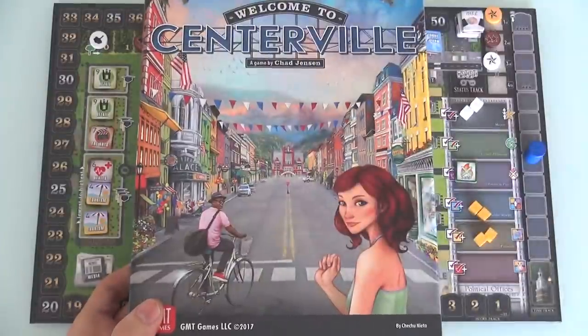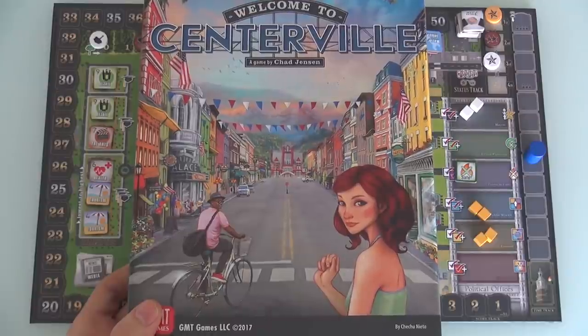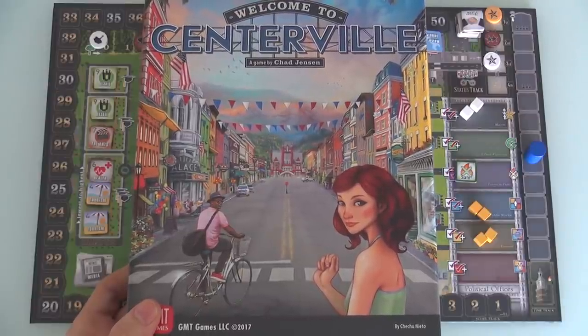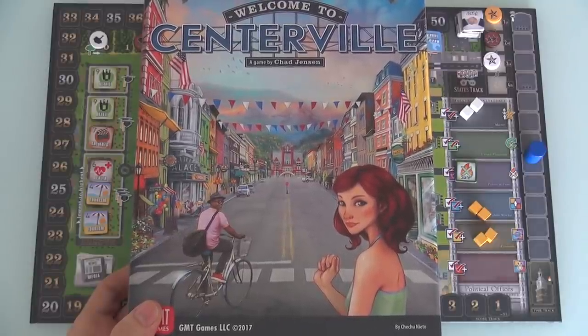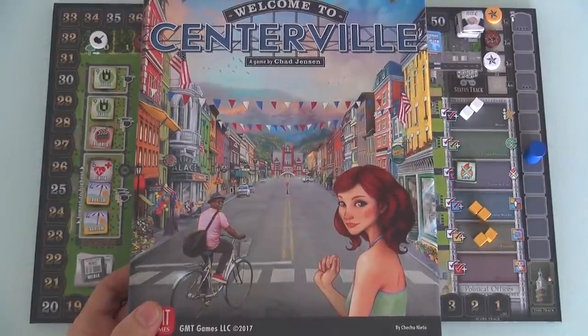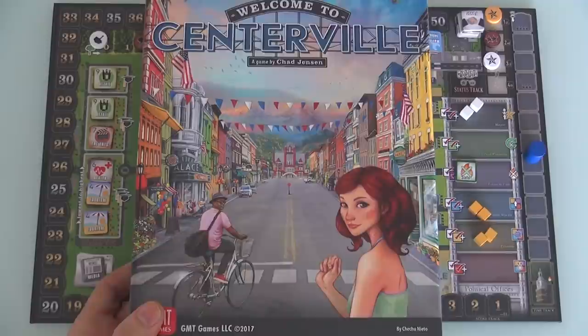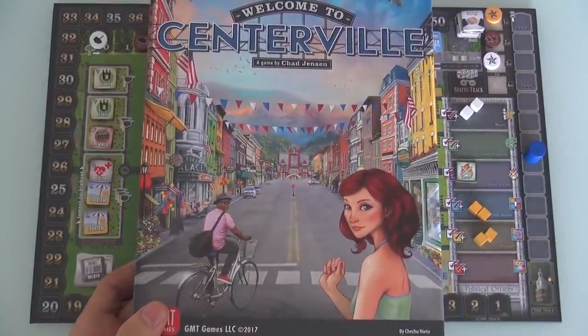Hey everybody! Today Rado talks through an update to Welcome to Centerville, which is a very cool Yahtzee-style dice-rolling city-building game that I did a run-through for a couple of years ago in prototype form when it was on Publisher GMT's P500 system. It's now available, and so I figured I'd spend a few minutes today walking you through the final retail version so you can see what's changed since my original run-through.